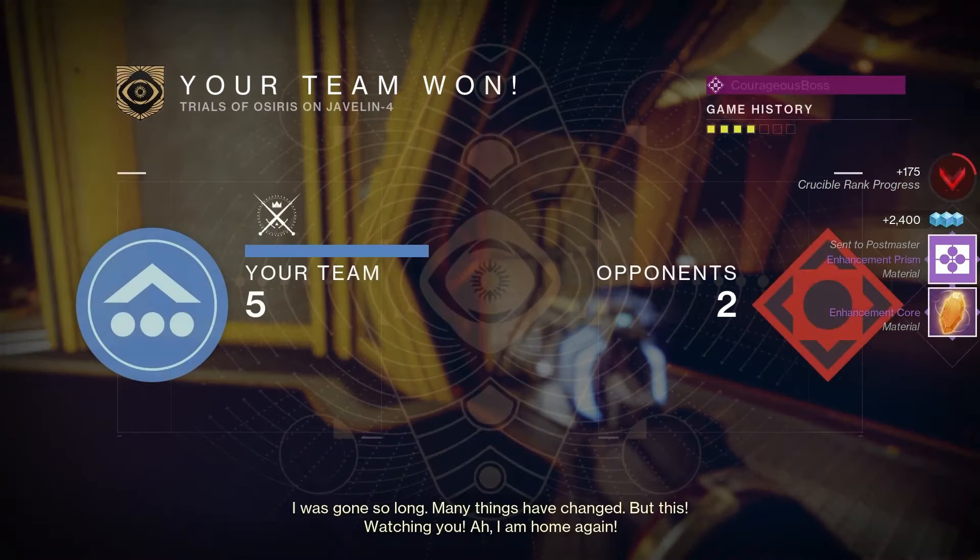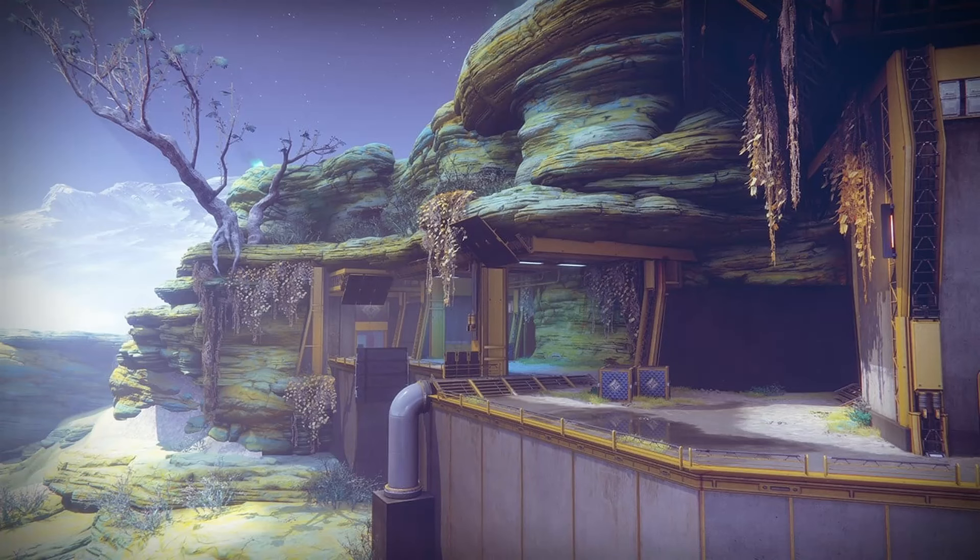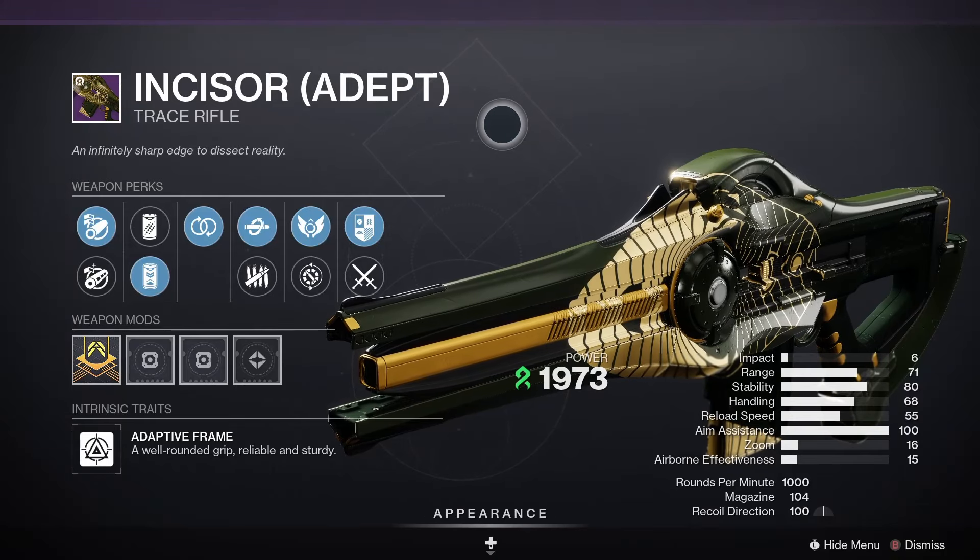Let's get the important information out of the way first — the map and the adept loot for the weekend. For the map we've got Javelin 4, and for the adept loot for the weekend we've got an Adept Incisor, so good luck getting that loot.